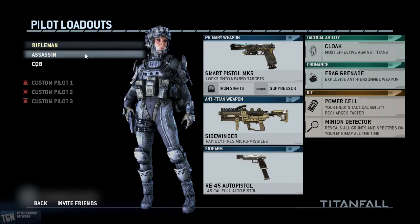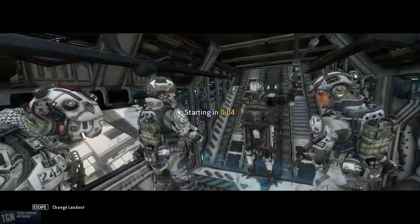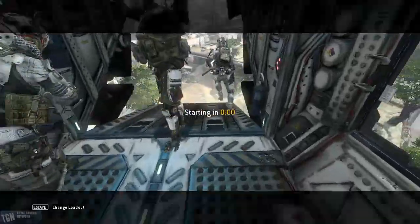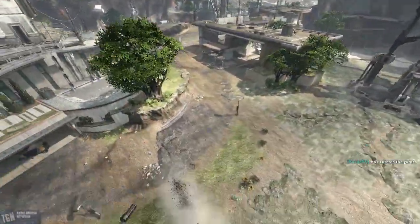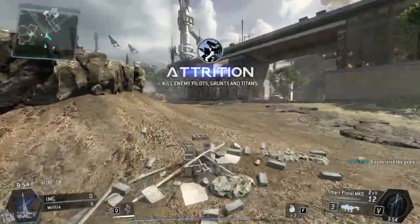Let's go with Assassin this time and we'll try the Assault Titan and see how this goes. Last time I went pretty much just the exact opposite. Alright, here we go. This is a new map — target and destroy all enemy forces.